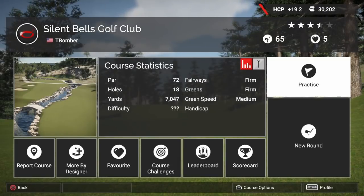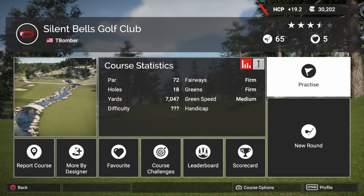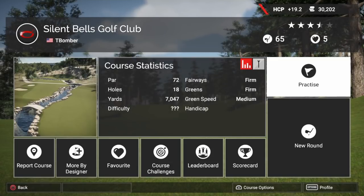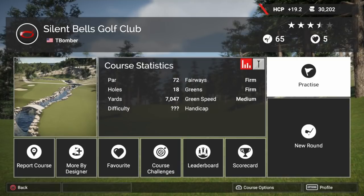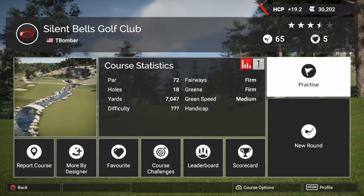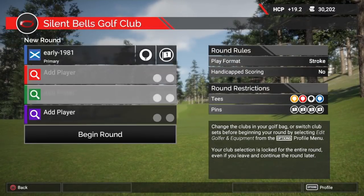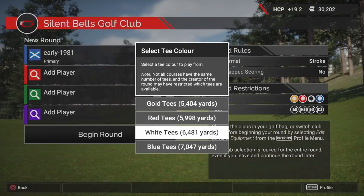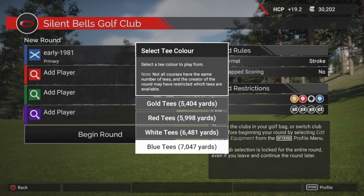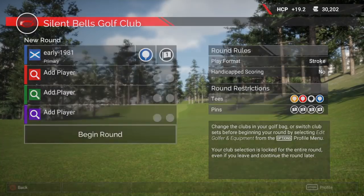Hey guys, this is Early1981 and welcome back to The Golf Club 2. Today we are going to be playing and reviewing Silent Bells Golf Club by T Bomber, who is a designer whose courses have featured on the channel previously. It is a par 72, fairways are firm, greens are firm, green speed is medium. We have four tee options and we are going to play off the blue tees, playing 7047 yards.